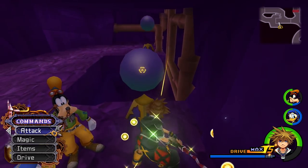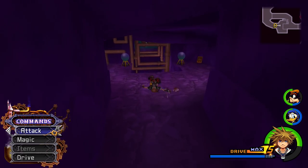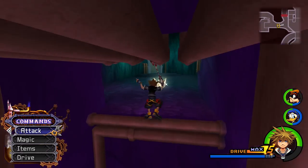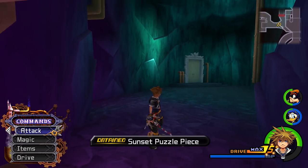Now we can go through this cool-looking door and we'll find one of our first missing maps. We're missing about three to four maps just in Radiant Garden, and we get them right there. Then right over here we can grab another item containing another AP Boost. What you want to do is jump, save that second jump, and you can get across and get in here.